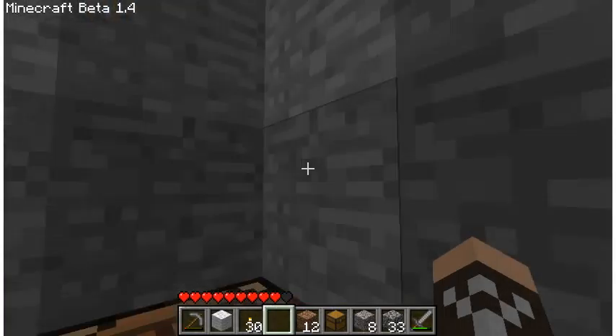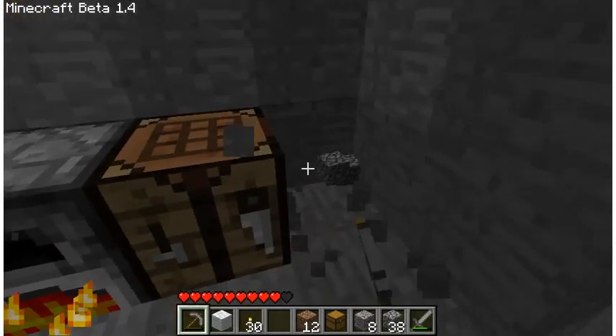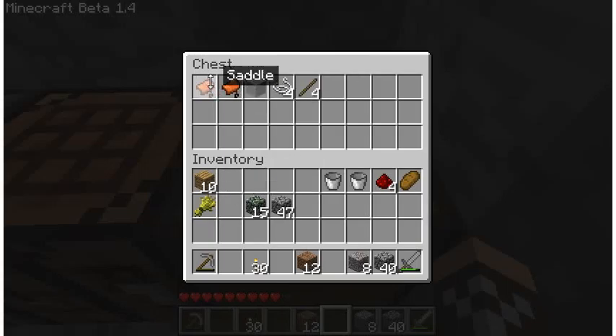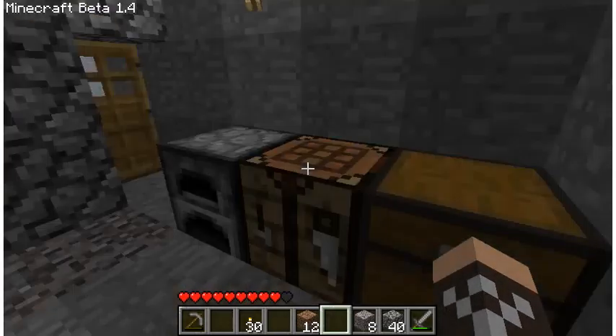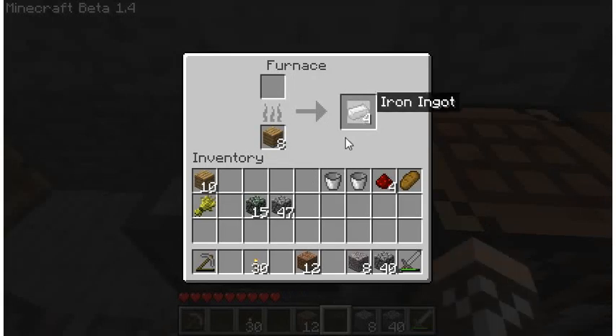We'll also set down our chest. I'm going to expand the wall one more block to fit it — there we go. In a chest you can store important items you don't want to lose on death. I'll show you how to craft one too, in case you weren't lucky enough to find one in a dungeon. To make a chest, use wood planks in the same pattern as the furnace — every slot except the center — and you get a chest. You can also place two chests side by side to make a large chest.